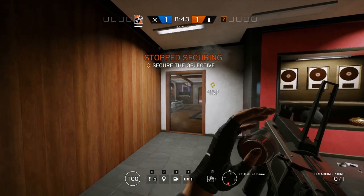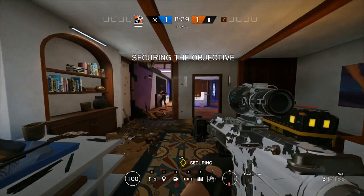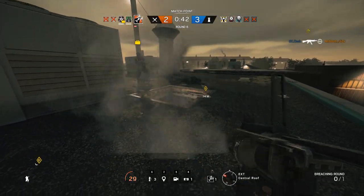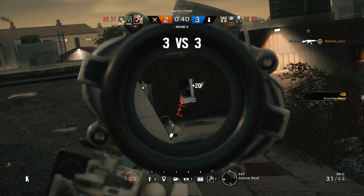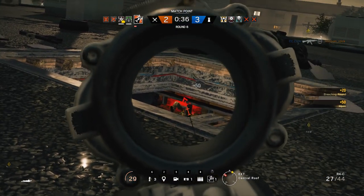Another tip: if you're playing against a Mirror who places a mirror window on a soft wall, you can shoot your Ash charge either right below it or right at it and actually blow the mirror off the wall. This is very useful because players often put mirrors on soft walls so they can throw C4s over them.